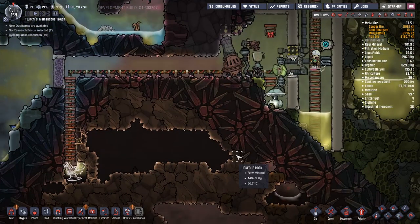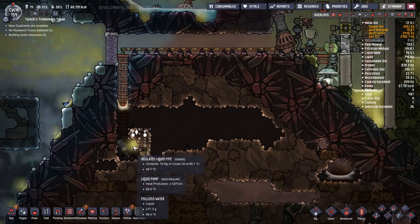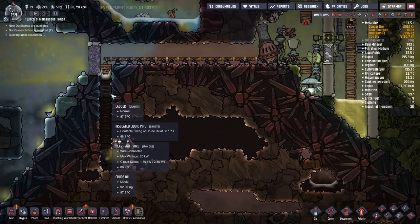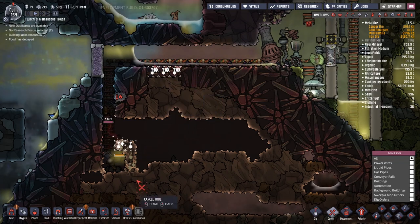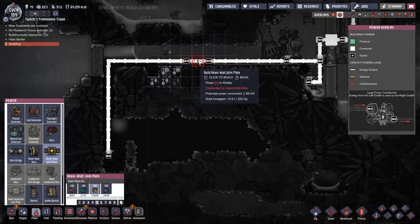Ruby is complaining a little bit about the temperature there, and the oil level is rising. Quick — maybe I can dig a hole for it, some sort of trap. No, that doesn't seem to be working.